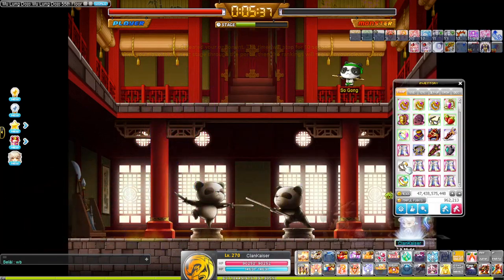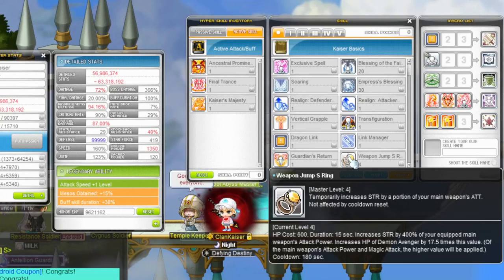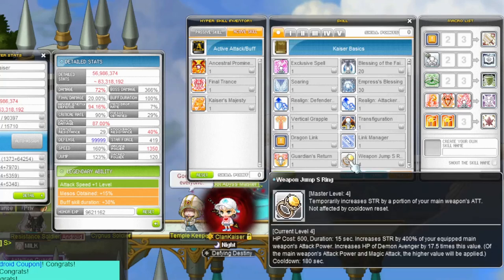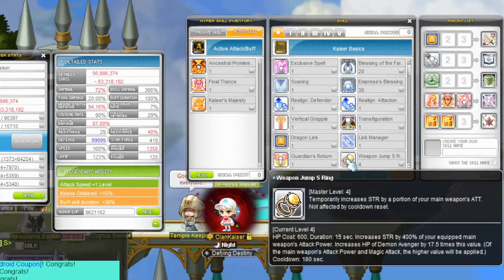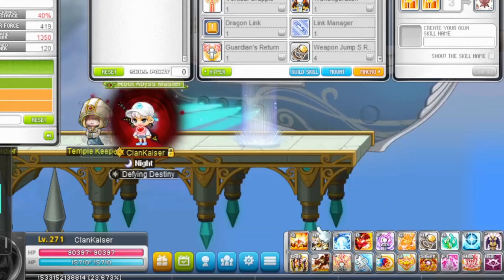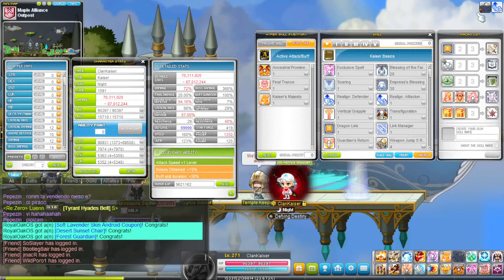For those who don't know, the Weapon Jump Ring gives you a skill that increases your main stat by 400% of your weapon's main attack power. It has a 180-second (three-minute) cooldown, which is a very awkward timer since most skills have a 120-second cooldown. When used, it gives a significant boost in stats — basically from 65k to 90k — for a short duration of 15 seconds.